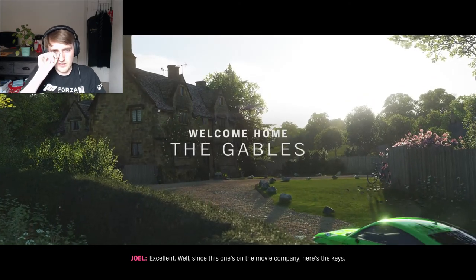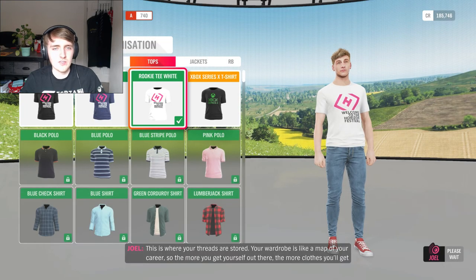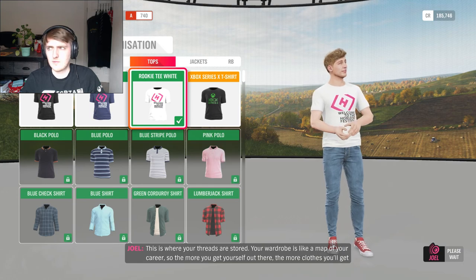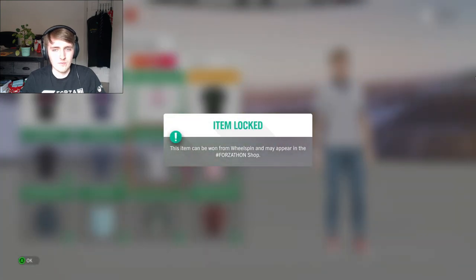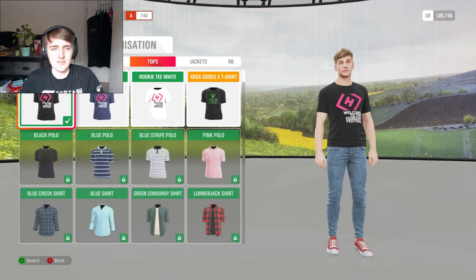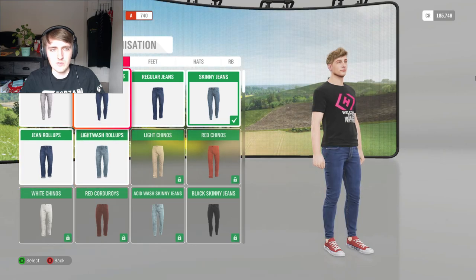Since this one's on the movie company, here's the keys. This is where your threads are stored. Your wardrobe is like a map of your career, so the more you get yourself out there, the more clothes you'll get in return. A big name needs a big style. I see - so you have to get clothes from the Forzathon shops or wheel spins. I can't spend some of my 180,000 pounds on shirts. I could put a hoodie on though - that would be quite funny. Legs - I would hope that I had them. Let's get some skinny jeans.